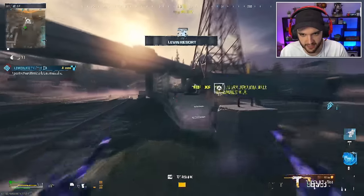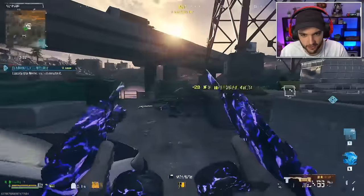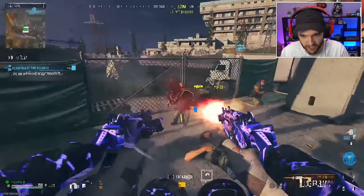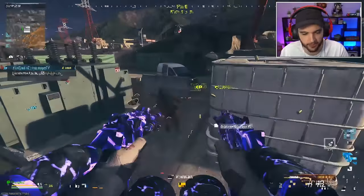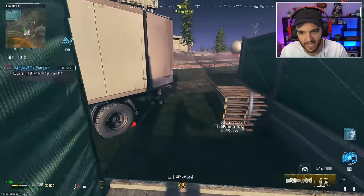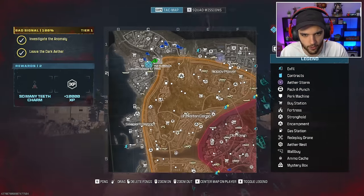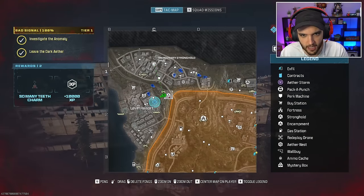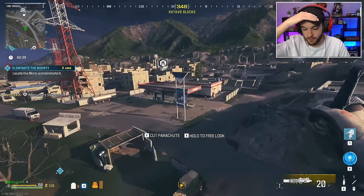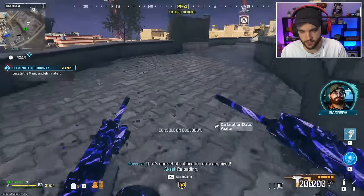First thing we're going to do is take out this camp. The main thing we need to do before anyone else gets to it is actually the Warlord, because I have had games where people have done the Warlord before I've had a chance and completely ruined the game off-rip. So we're going to grab the keycard and get out of here immediately. Mercenary Stronghold here — get all this stuff done, start collecting USBs. First USB in the inventory.